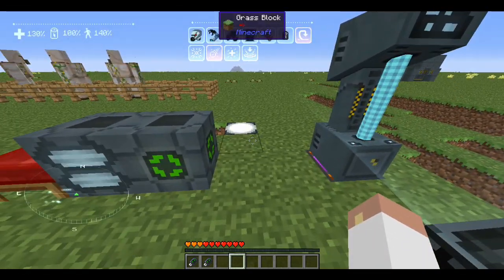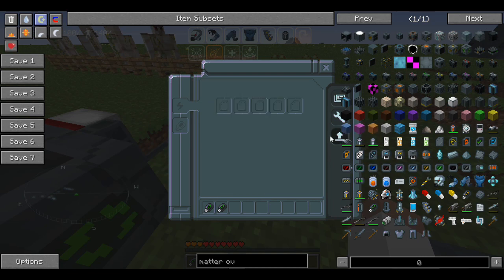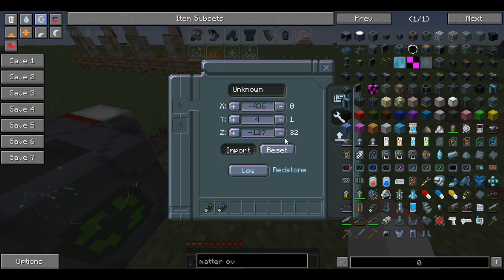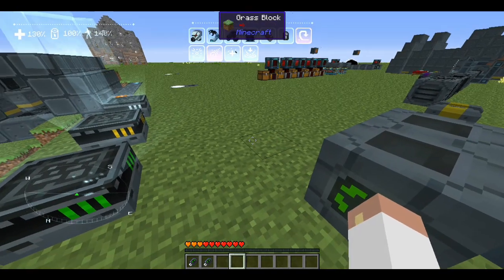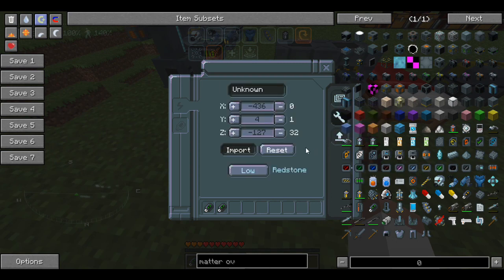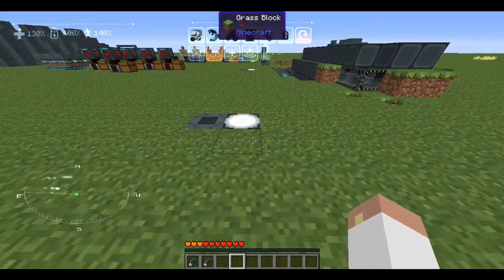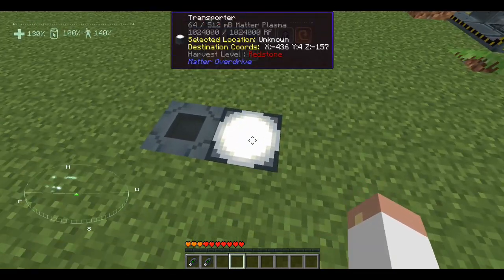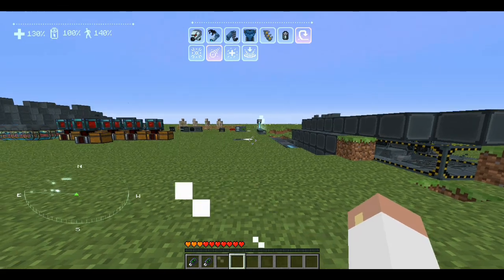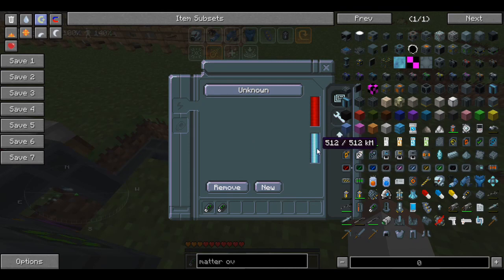That leads us to the next fun item — the transporter. I've already got one set up. You go into the config and set yourself a location. These can teleport you up to 32 blocks away — actually up to 31 works, because 32 won't. You hop on, hear a little whirly sound, and it pushes you out. The other transporter is set to return me home, puts me right back. It takes a little bit of matter energy and boom, you're off.